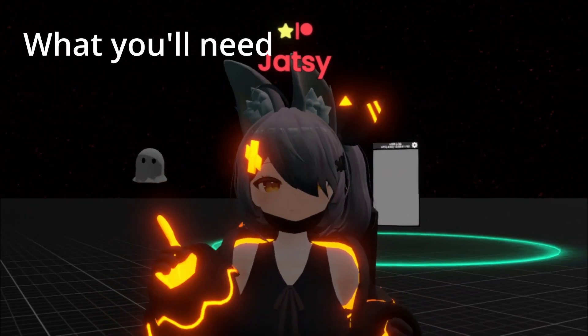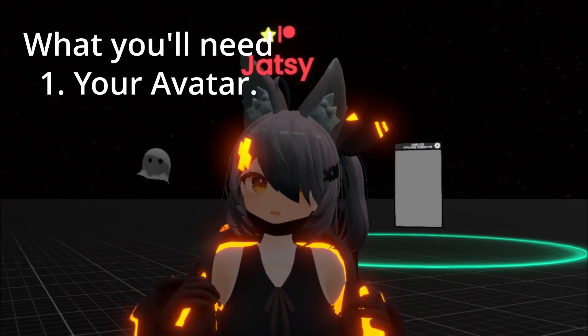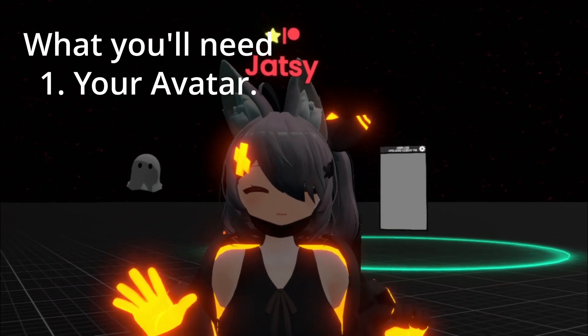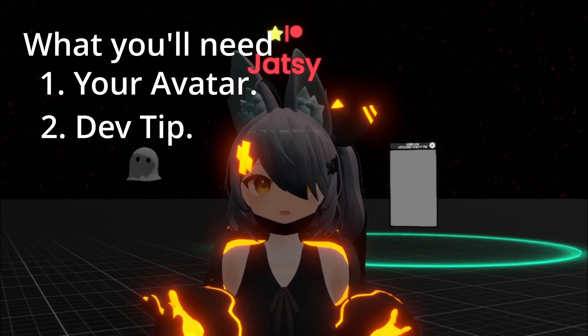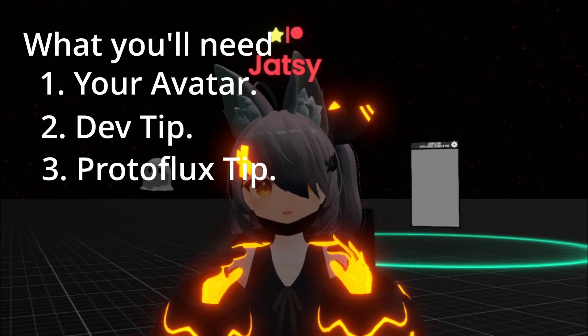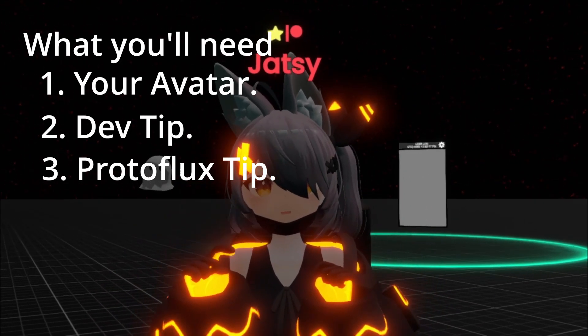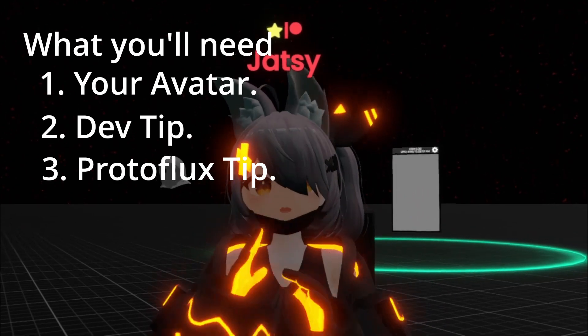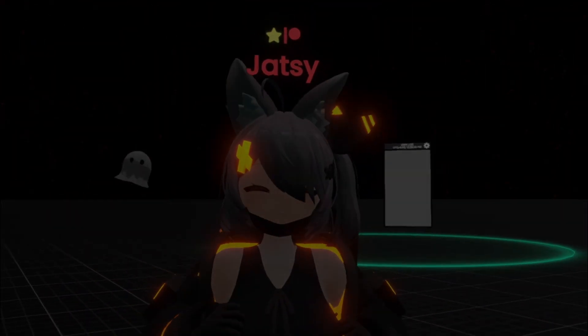Let's go over what you're going to need. You need your avatar all set up — I've got videos on how to set up outfits and all that. You're going to need a dev tip, which you should already know how to do, and you're going to need a ProtoFlux tip. The ProtoFlux tip is directly next to the dev tip in the inventory, the next one over. Once you have all three things, we'll get to work.